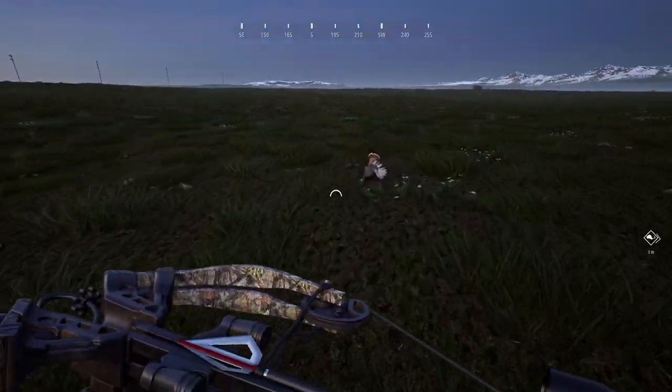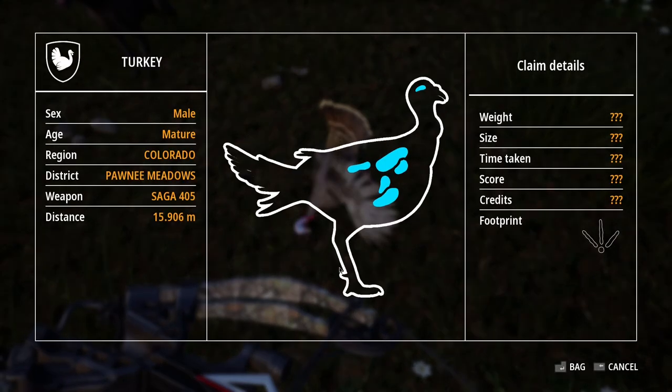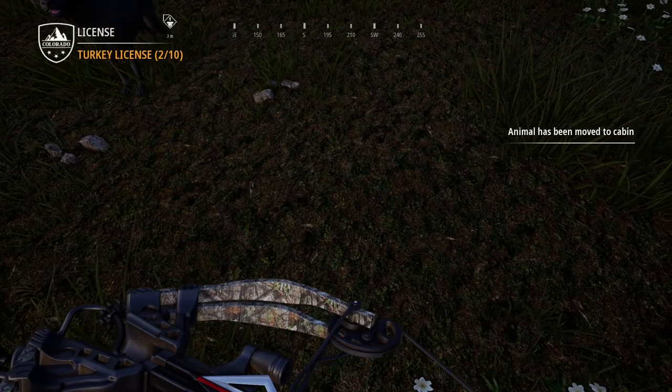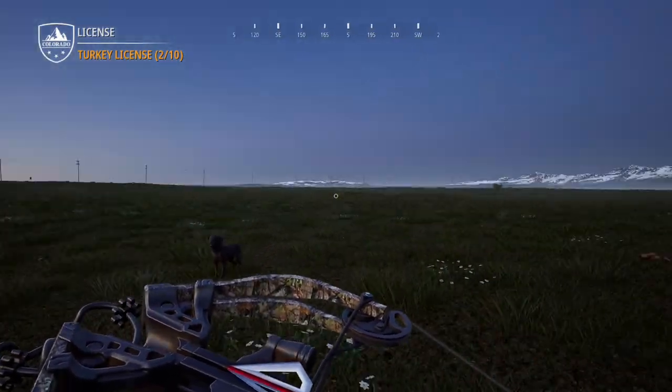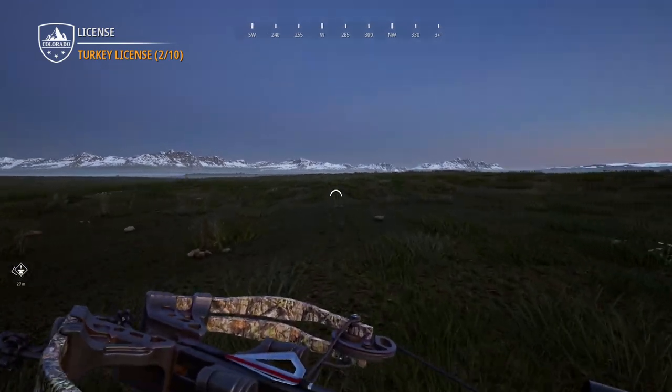That is actually a lot of fun. Let's go ahead and bag this little turkey - it is a mature male. We completely missed all of the organs but we still dropped it. That's pretty cool. I'm pretty sure we already have a mature one in our lodge so I won't be keeping this guy, but that's still really awesome that we were able to take it out of the air with a crossbow.